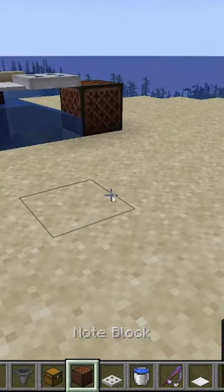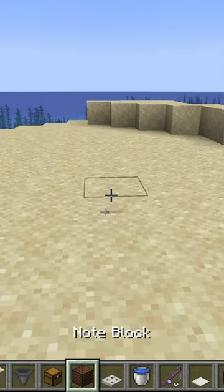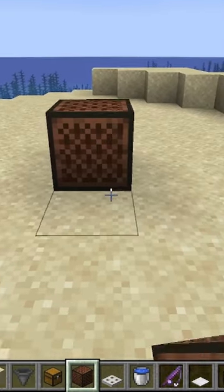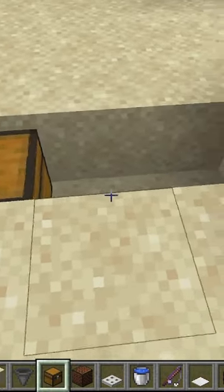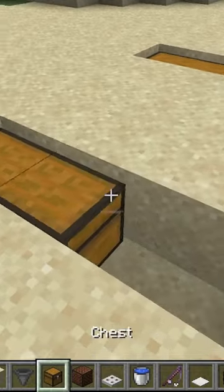Pretty simple. All you're going to need is the stuff in my hotbar currently. To build this farm, all you have to do: place down a note block, dig out these four blocks as shown, and you can place the chest any direction, but place a double chest for extra storage.